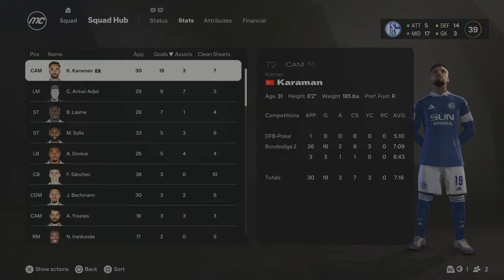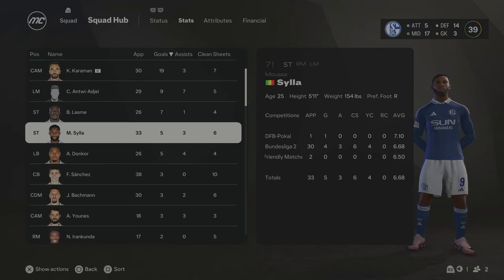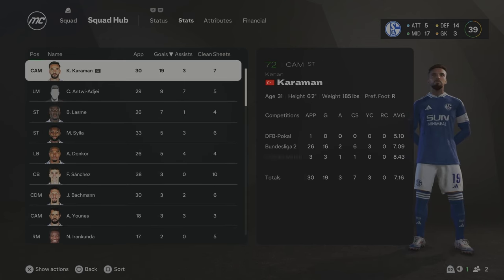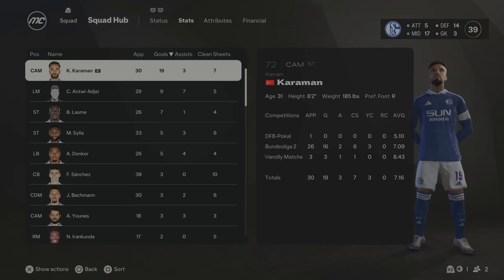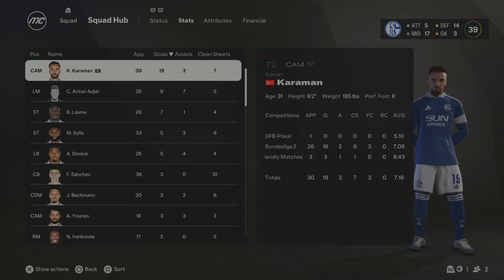Going over the stats for the season — Karaman was our star player with 19 goals and 3 assists. A couple of backup strikers also got amongst the goals. Apart from that, we didn't really have any standout players. Overall, it's a bit of a disappointing season. We want to be chasing that promotion, but we can try and do that in season two. I think we could try and do a couple more signings now that we can see we're in a top-six position.